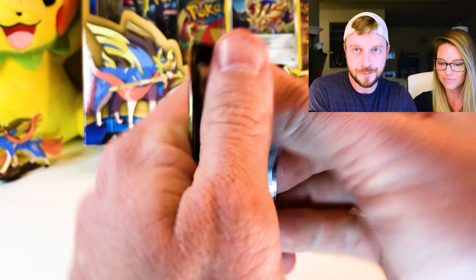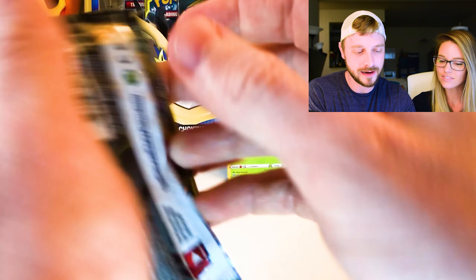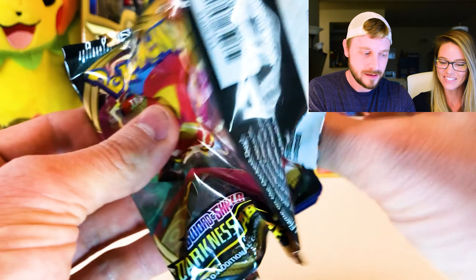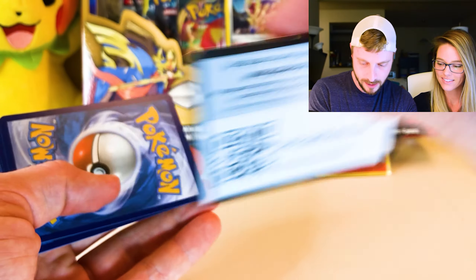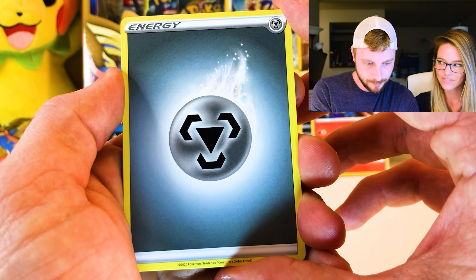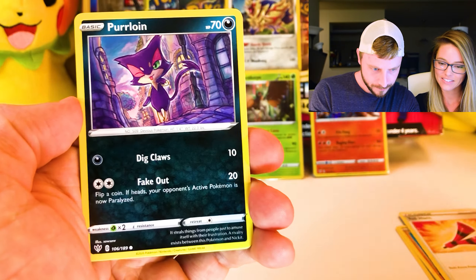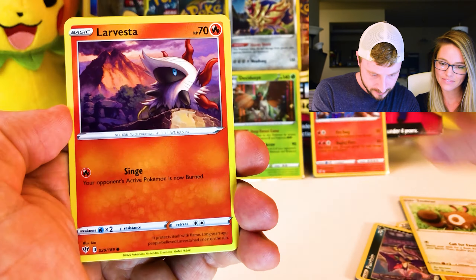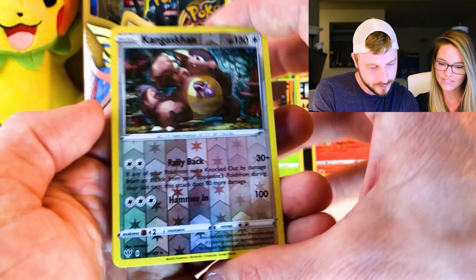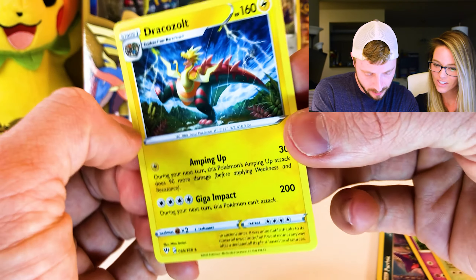The last pack — here we go, guys, let's do it! You know what's funny — if I put more effort into the first pull, I probably wouldn't have to flip it over half the time. Another green code card. We have a Metal Energy, a Solrock, Relicanth, a Yellhorn, Furloin, Hippopotas, a Centret, Larvesta, Morlul, a Reverse Holo Kangaskhan, and we're ending on a Rare Dracozolt — non-holographic.